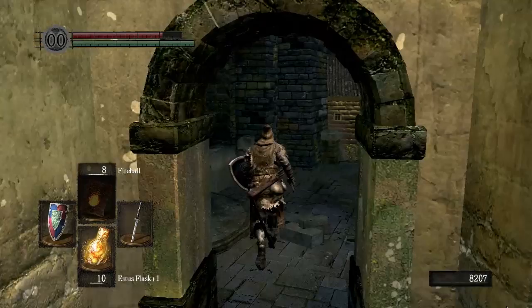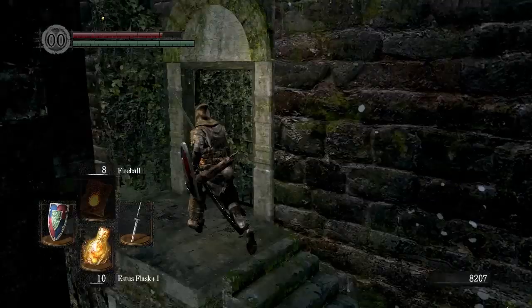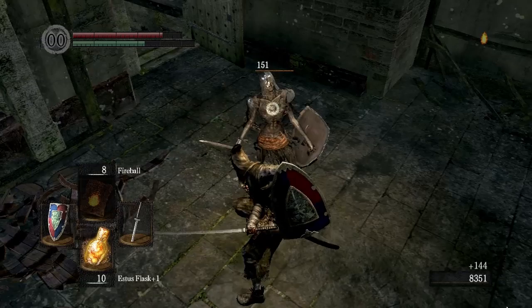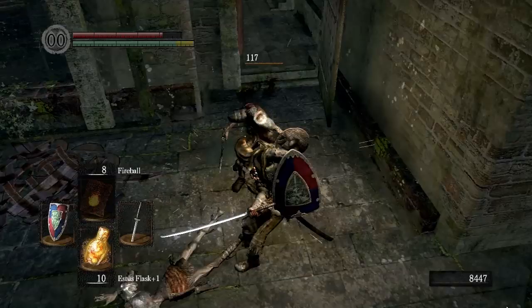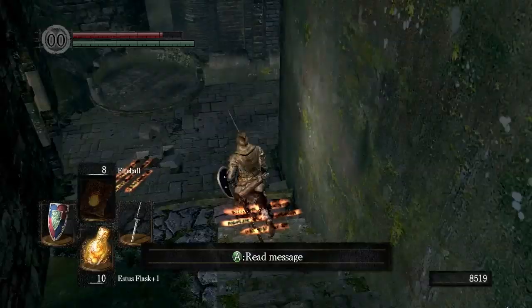Head back there if you don't have the basement key at this moment. We're going to unlock this door first, which will give us another good shortcut back to the bonfire. You'll see this is the room we were just in — there's a bonfire back that way. So we've come full circle. Now let's head back down this way again to the Lower Undead Burg. There are a couple of things we want to do in this area before fighting the boss.